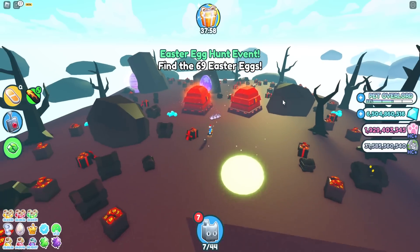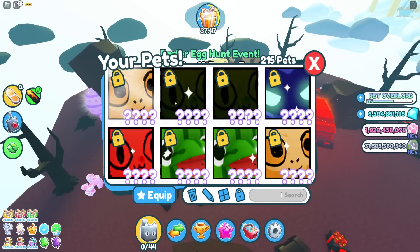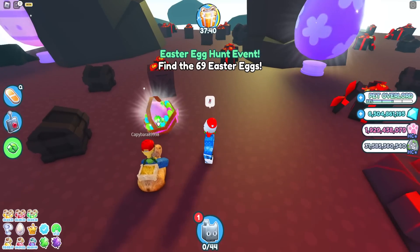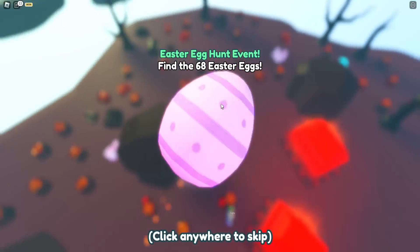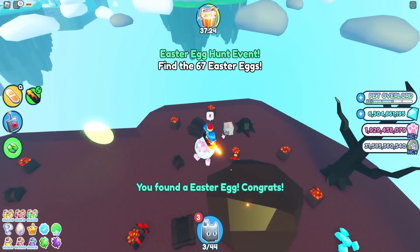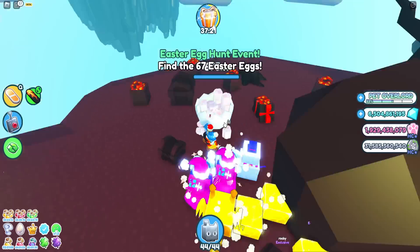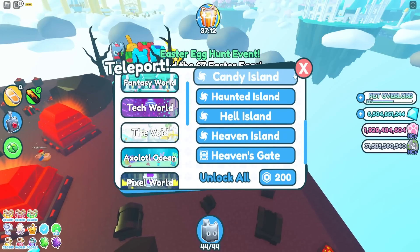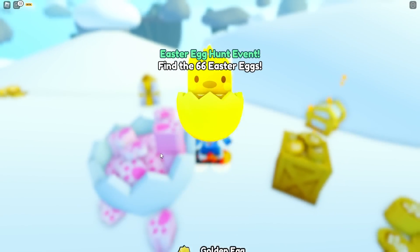Oh my god, there are two huge ones in here! The bad part is these pets don't even spawn in the hardcore version. I just got the Easter 2023 gift - let's open it. We got a marshmallow agony, which is pretty bad. We got two mythicals - I thought we'd get the secret. It sucks these pets don't spawn in hardcore mode.